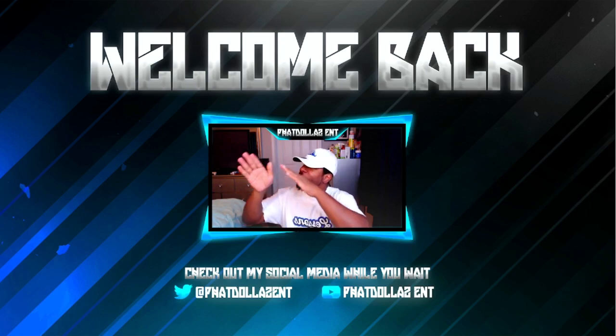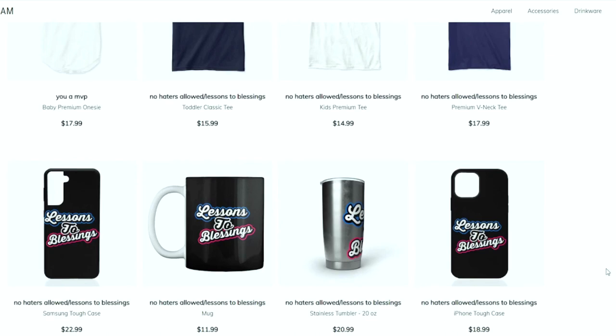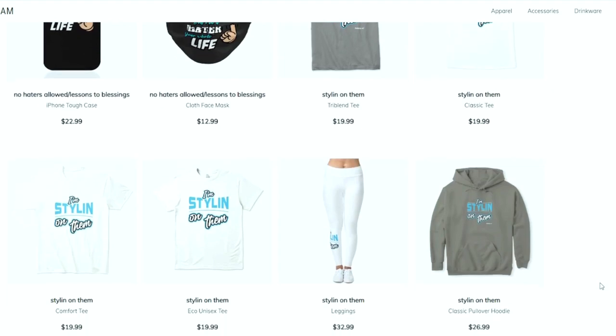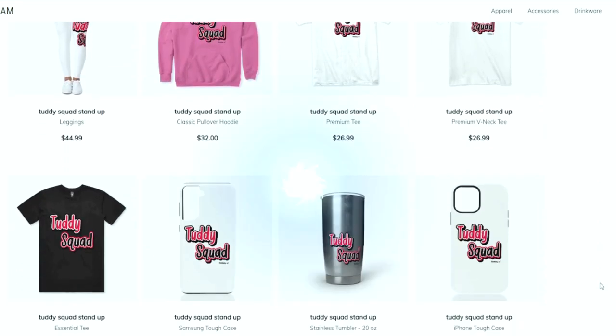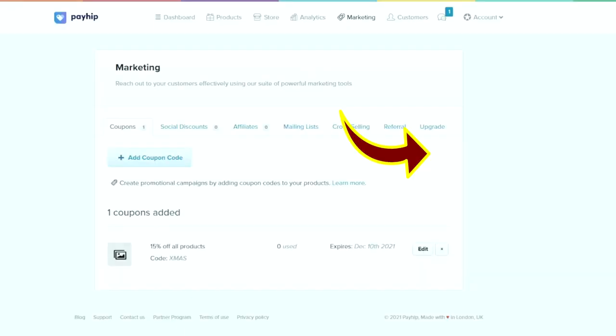This is your one stop shop for all Madden needs — whether you're looking for fly merchandise, ebooks, a Patreon membership, or you just want to become part of the Tutty Squad. I appreciate all the love and support. Everything is in the link in the description. Let's get it.